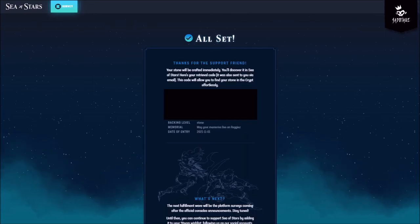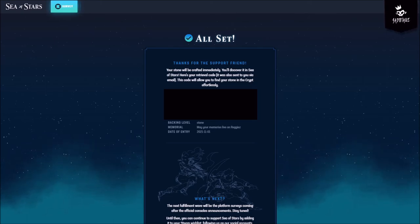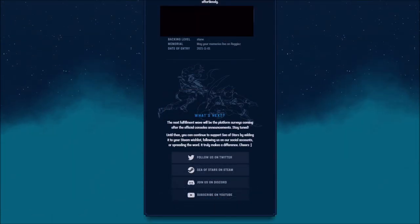Sea of Stars survey — all set. 'Thank you for the support, friend. Your stone will be crafted immediately. You'll discover it in Sea of Stars. Here's your retrieval code — it was also sent to you via email. This code will allow you to find your stone in the Crypt effortlessly.' Obviously, my dear viewers, you will not see that code — just makes sense. The next fulfillment wave will be the platform service coming after the official console announcement. Stay tuned. Until then, you can continue to support Sea of Stars by adding it to your Steam wishlist, following on social accounts, or spreading the word — it truly makes a difference.